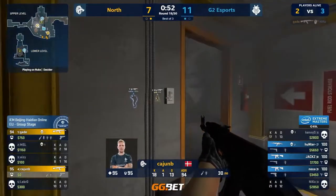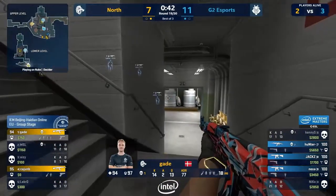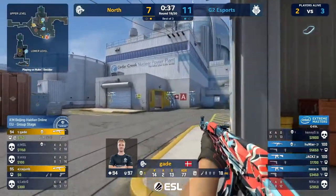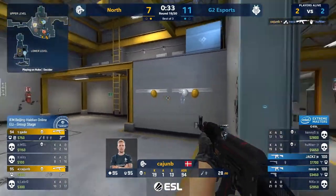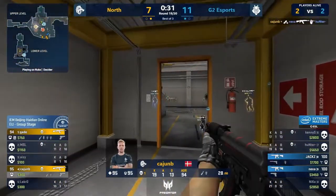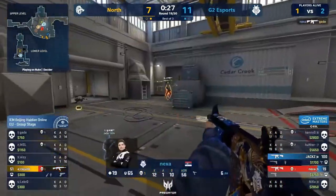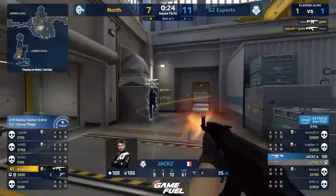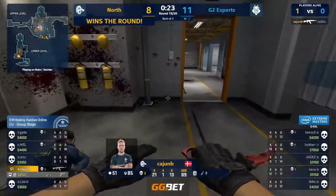Starting to take. What a shot — Cajun with the one tap into Hunter. Just looking for info — he gets more than info, he gets hot lead in the dome. Cajun low, swung on. Reactions from Nexa. Cajun trades 1v1. The Molly's perfect. Jax actually pushes on it — and he got stuck on the ladder. Cajun — what a round. Pulls North back into contention.